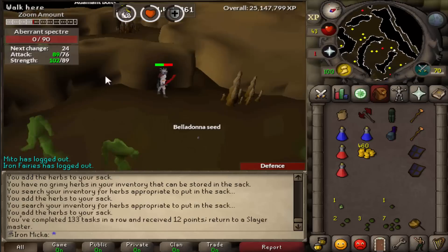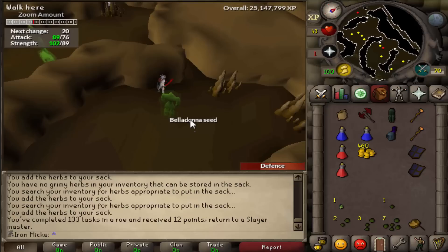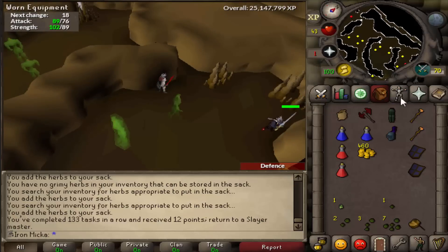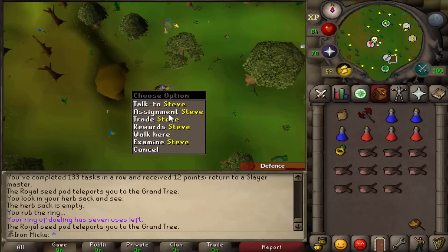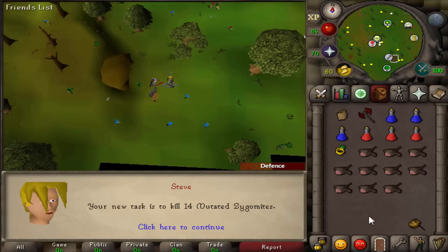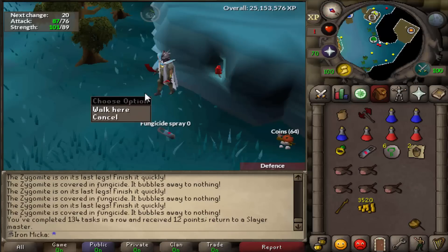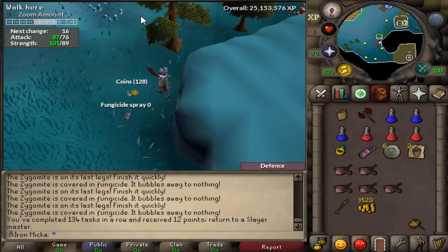And just like that, 133 tasks in a row. We just completed another task — let's grab another one. Here we are back at our beautiful Steve, giving us Mutated Zygomites for whatever reason. Let's do that super fast. I wasn't even paying attention — I have one HP. But yeah, I just completed the task right there. Let's go and grab another one.